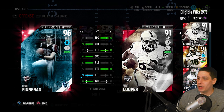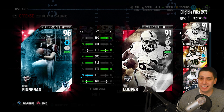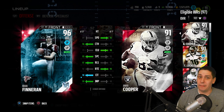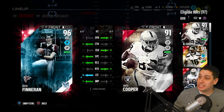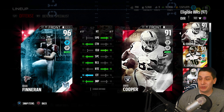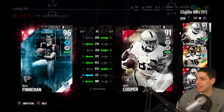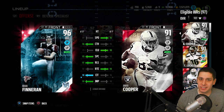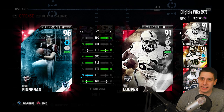Finneran doesn't have great route running — it's decent enough but not spectacular — and he's not great for RAC catches. But going up there and getting those physical catches is where it's at for him. On the other side we're starting Amari Cooper, which I know isn't the best player in the game and he's super cheap, but this card is really good: 95 speed, great catching attributes, great route running, pretty much everything you'd look for in a solid WR2. He's also decent size at six foot one.